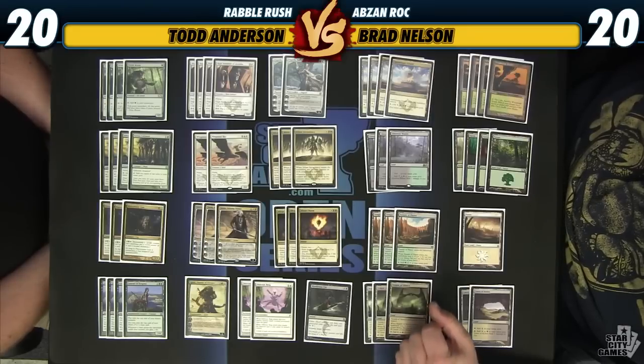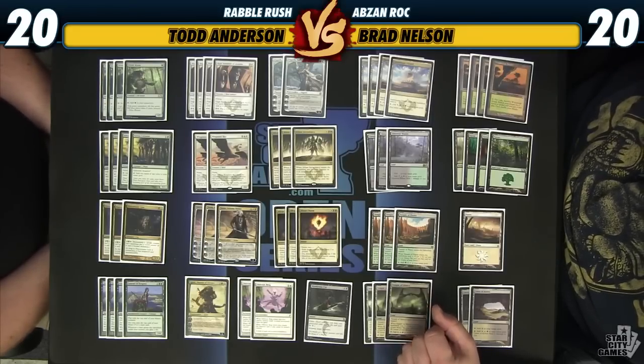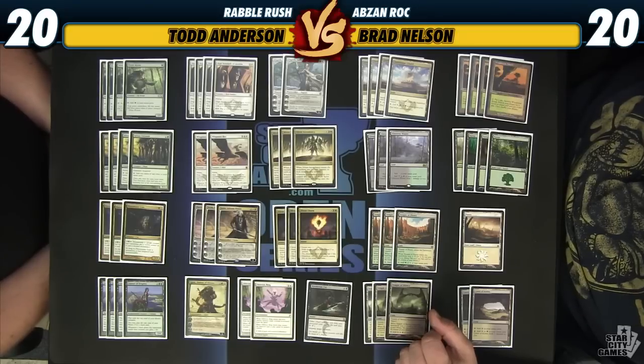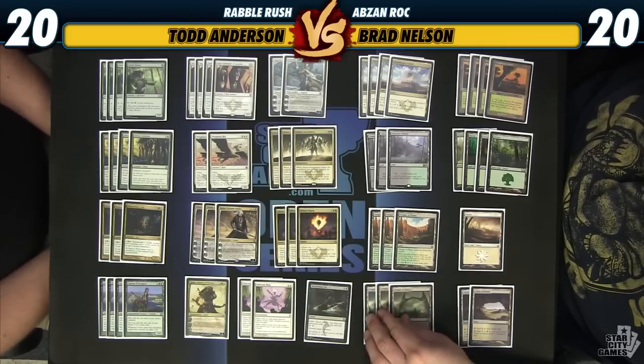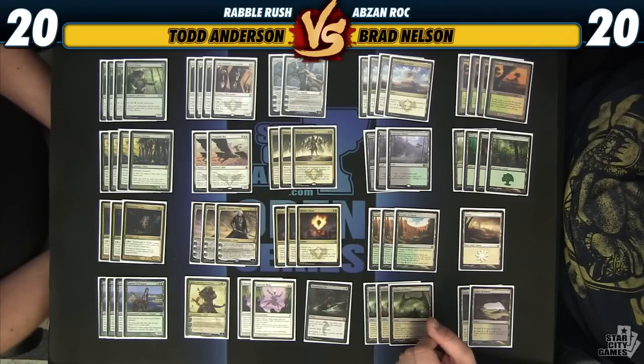I can see a reasonable number of draws that feature a tap land, a Mystic, another land, and then you untap with three or four mana. But I'd like to see a few more two-mana removal spells. I'm a fan of Suspension Field — the two-mana Oblivion Ring. But I don't want to play that main deck because of a card called Rabblemaster.